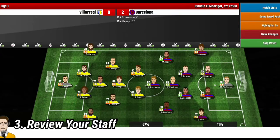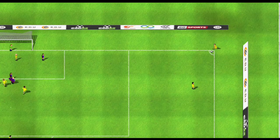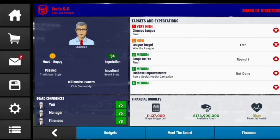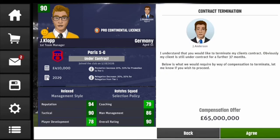Another thing you're going to want to do is to review your staff, especially the manager. Check if their playstyle fits into yours, if they're high rated enough to coach the team, and other factors like that. You shouldn't just look at the manager — also look at the head coach or any other key staff. If they're not good enough, don't be afraid to sack them.